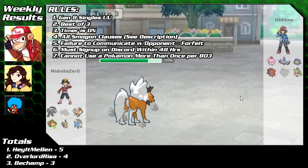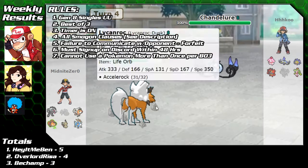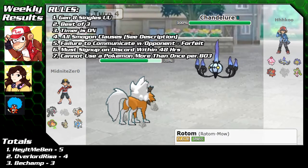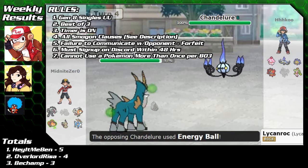Technically, any Pokémon in RU, NU, or PU — the tiers below UU — are still technically allowed in UU, so those are included if you have favorite Pokémon from them you want to use. I think that just about covers it.